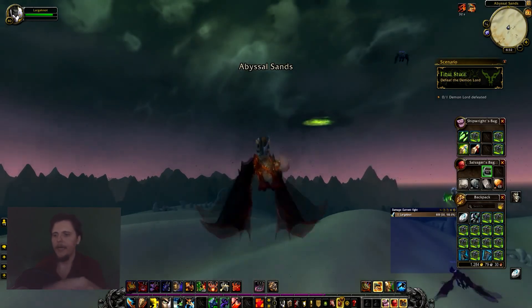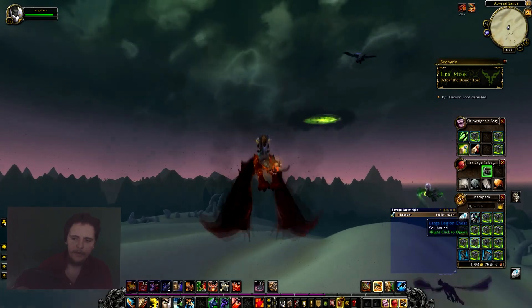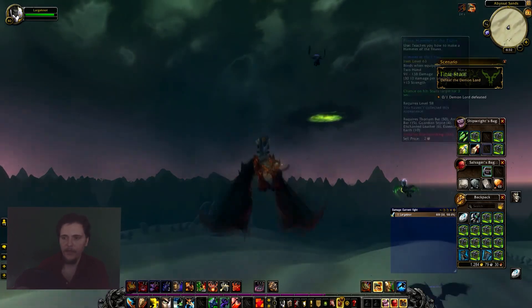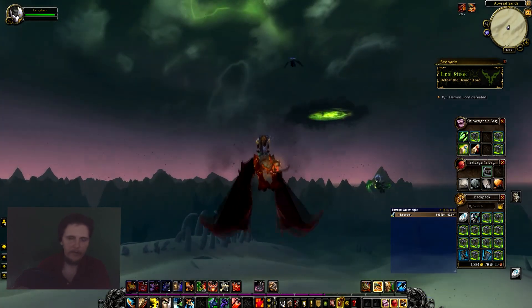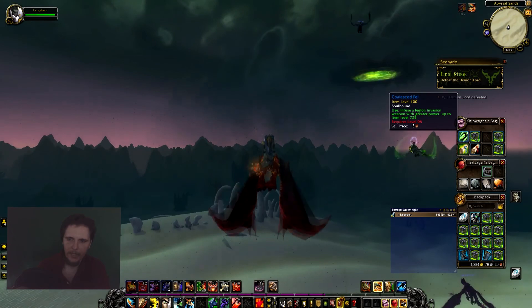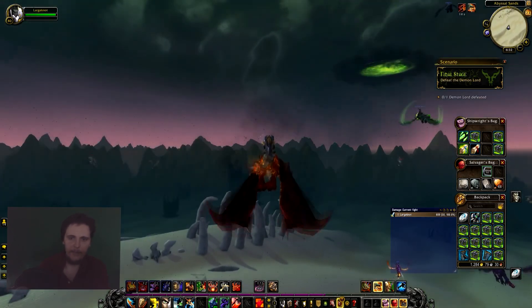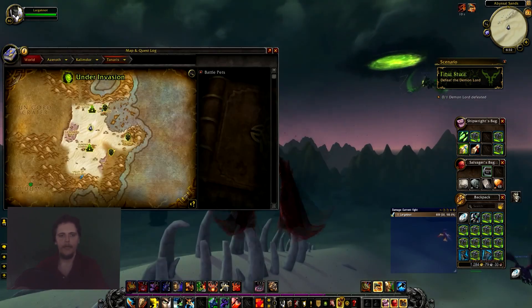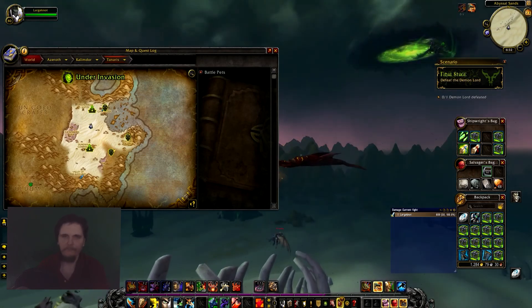Also, pro tip — save these boxes, the large legion chests. You can open the green ones if you want, they have smaller stuff in them. But save the large ones for when you're at level 100. You can get a bunch of coalesced fell items, and you'll get weapons, armor, everything appropriate to 700 item level — basically just make a character 700 item level like that. Save them all.